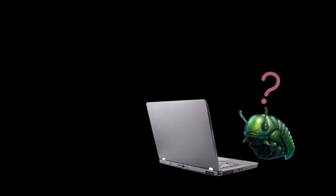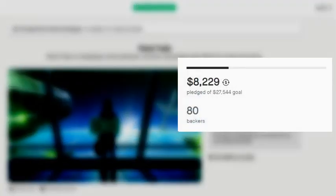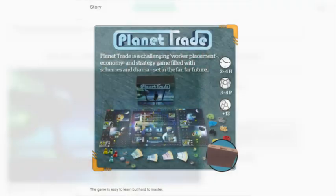I had that exact same feeling recently on Kickstarter, when I found the campaign page for a game called Planet Trade. The campaign generated a decent amount of support, but was still a long way from its goal when it eventually ended. For me, the entire story of why this campaign was unsuccessful can be told just by looking at this — the first panel of the story section.